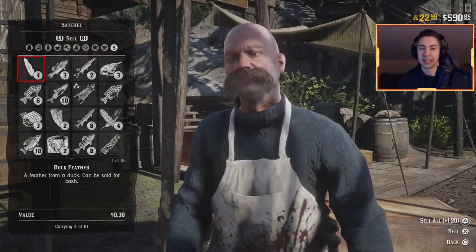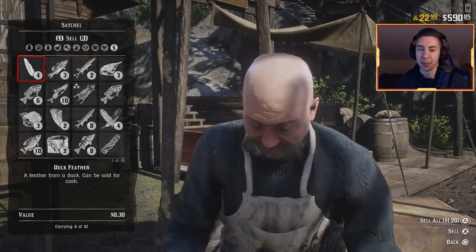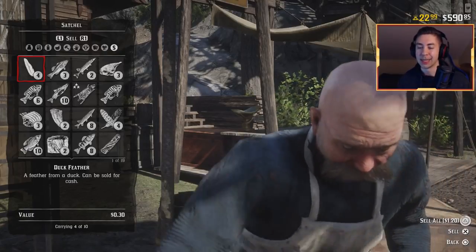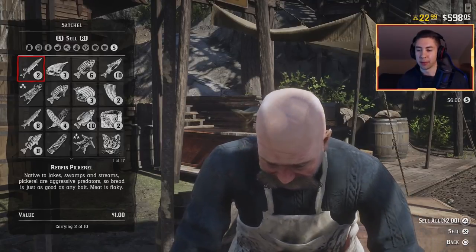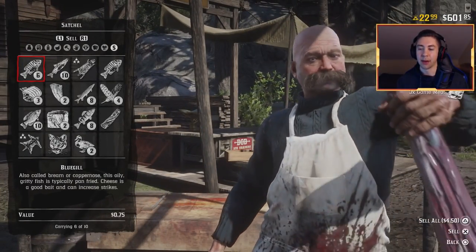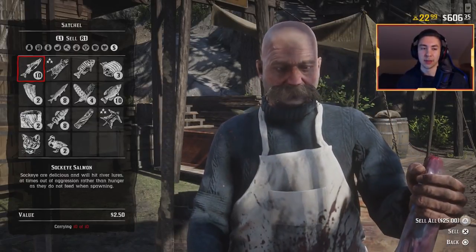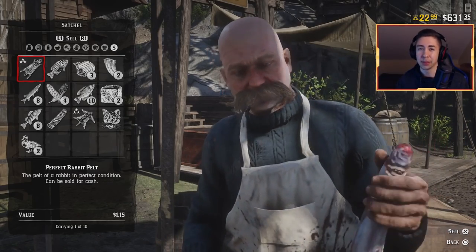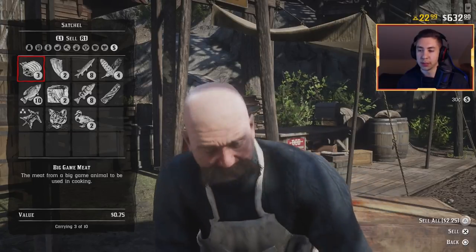We made it back to the butcher in Strawberry and picked up a few other little animals on the way. Here is everything we got — quite a large variety, which is good. In Red Dead Online you want variety because there's a max amount you can hold, so you'll have to do multiple runs. We got duck feathers at 30 cents each — $1.20 total. Redfin pickerals at $1 each — $2 total. Game meat — $1.80. Bluegills — $4.50. Sockeye salmon — $25. Perfect rabbit pelt — $1.15. Big game meat from the cougar — $2.25.